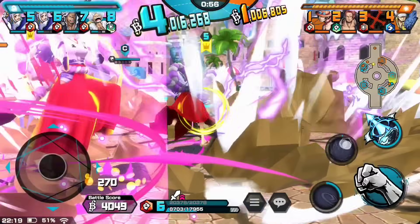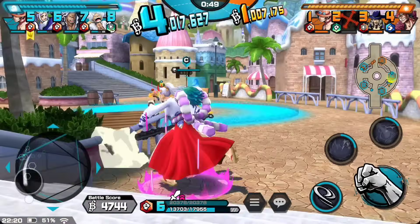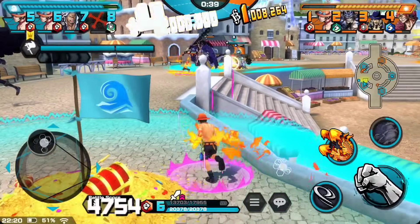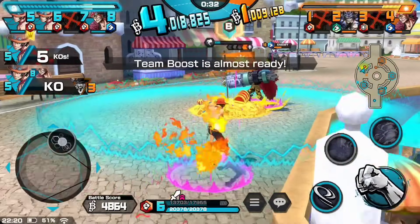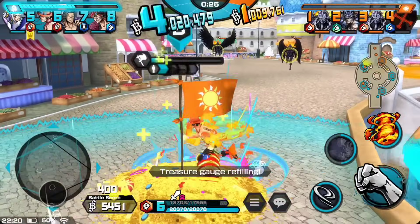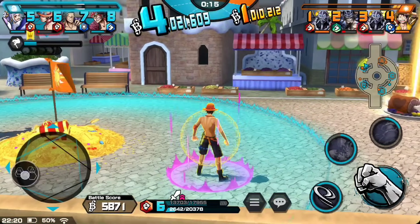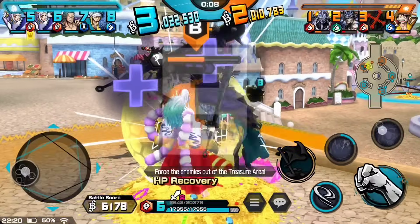I'm gonna get rid of that Shanks - hell no! Smack - he's dead, okay. Let's use Ace. I better go help that Gear Five - oh no, Gear Five's gone! I'm gonna catch that Ace - nice one! I'm not able to catch it - yes, come on! Team boost - come on, timing! Come on King, I know you want a piece of me. I forgot - you're kidding! I'm still alive! Now I'm just going to use Yamato - smack! Where did that Kaido come from? Die!